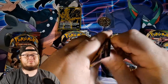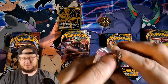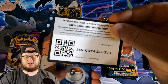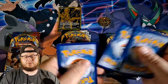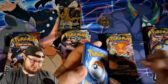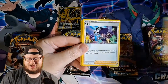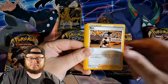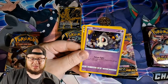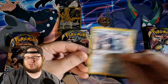Vivid Voltage, our first booster pack of the day. It took all the way to the very last booster packs to get something last time, so we'll have to wait and see. Lightning energy... nope, fighting. Opal, Yanma, Meowth, Duskull, Voltorb, Grapploct — reverse holo — and a Metagross.